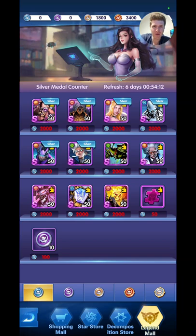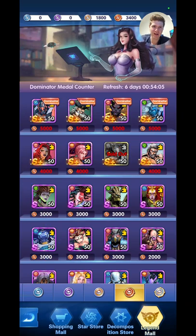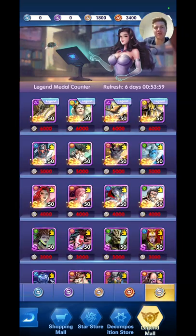Legend Mall is for Arena. Once you're doing more Arena battles you can get points here and spend them on good champions — the higher rated you are, you can get S Heroes, S Plus Heroes, all the way up to your God Heroes.